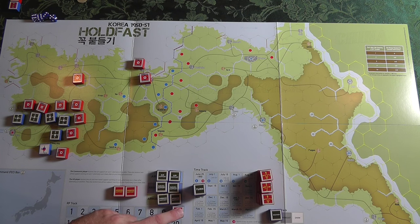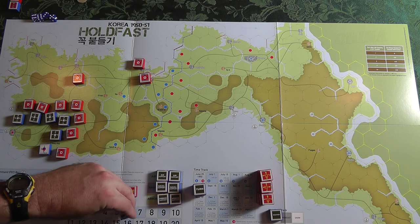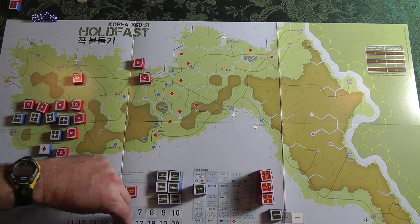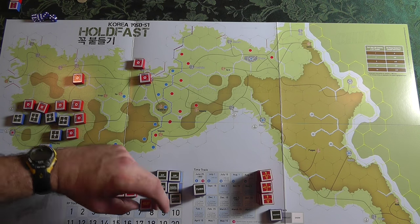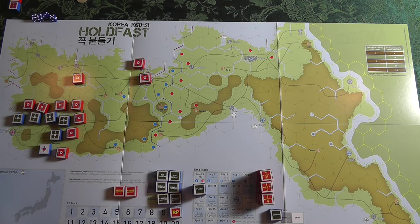At the beginning, North Korea is always going to get 10 resource points. When the Chinese intervene, they jump to 15. The UN starts with six per turn and then it goes up two per turn all the way till they get to 16. So eventually they will have more — it just takes a while to build up. It represents that historical buildup. First, you take your supply points and decide what you want to spend on replacements.